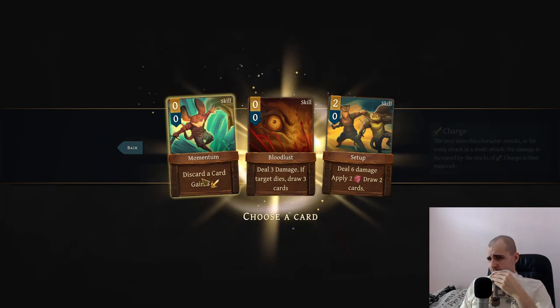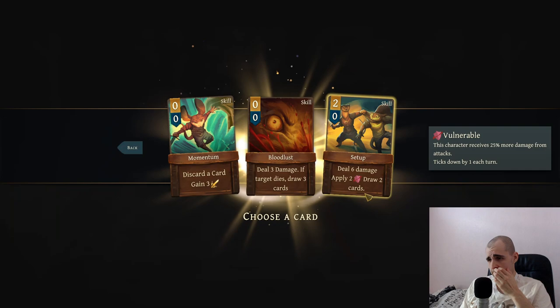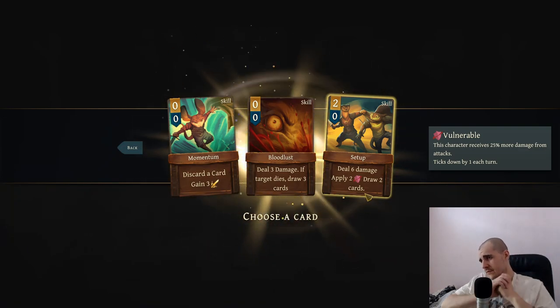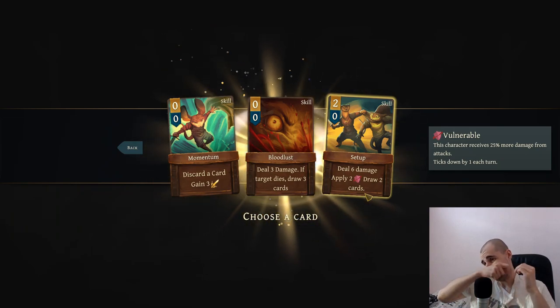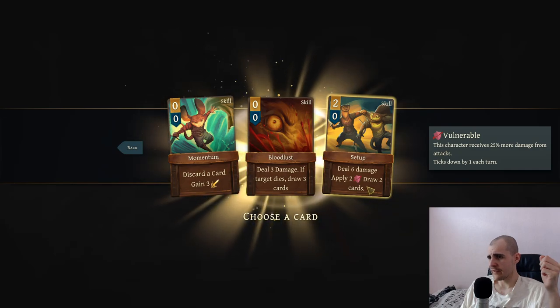This is very situational - I don't like that. These all look bad. Wait - deal six damage, apply two vulnerable and draw two cards. Wait, that's pretty good! Drawing two cards is really good. Okay, let's go with setup. That looks good, I like that.